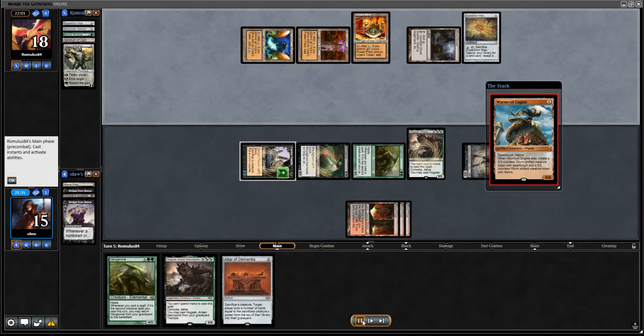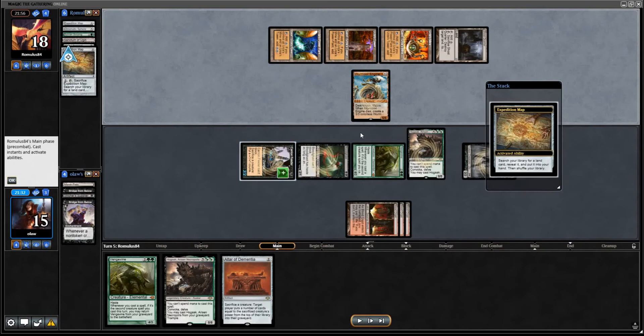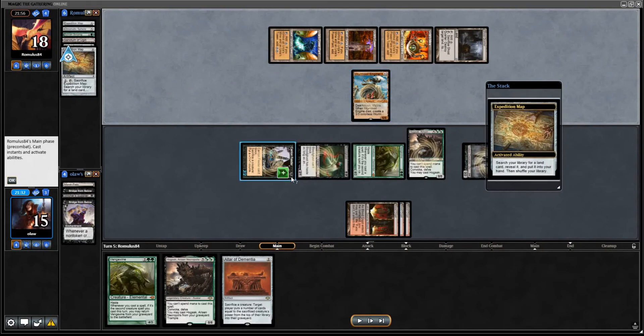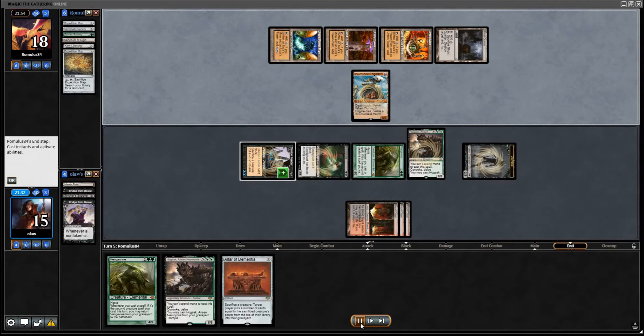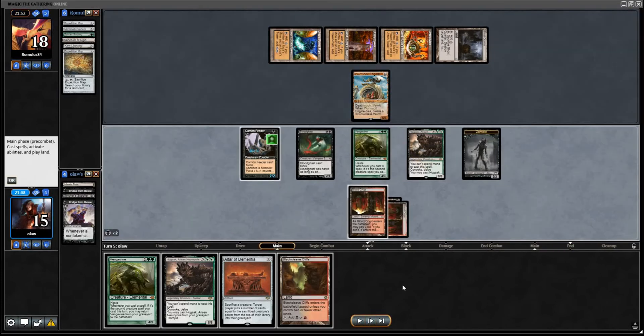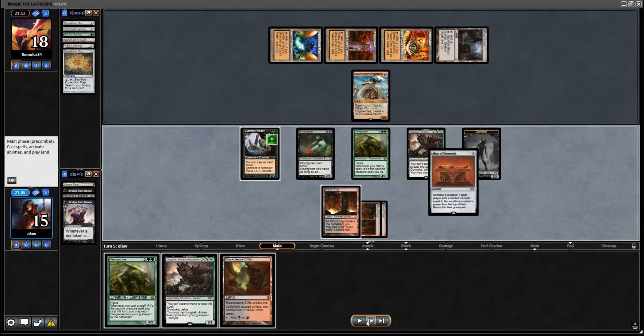We have their Wormcoil Engine, which I don't think we care about to be quite honest. We have Carrion Feeder, which can sac anything that Wormcoil blocks, and therefore they never get the lifelink gain. So it's not really a concern, even if we were just looking to attack and kill our opponent. I think as it stands, we're more likely to just combo kill them.